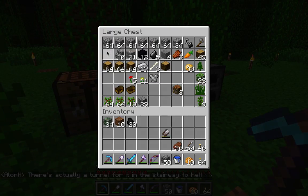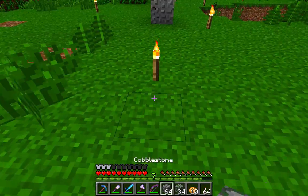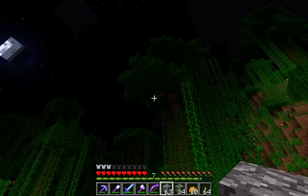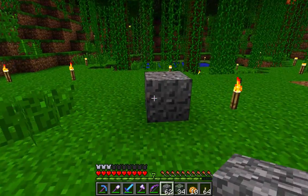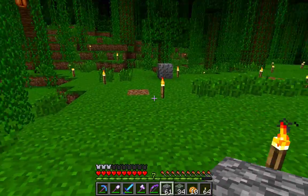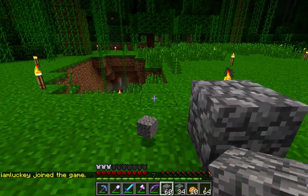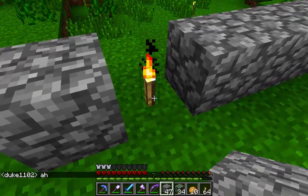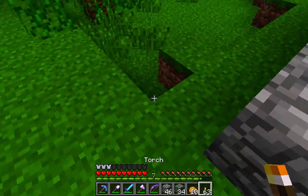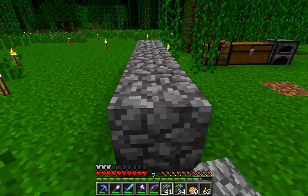I don't have a whole lot of mossy — I've only got 34 mossy cobble — so unlike most jungle temples, this one's gonna be made almost entirely out of cobble. I've got some stone stairs. As I find more mossy cobble, I'm hoping that down in that ravine we discovered yesterday — which I explored a little bit, built a ladder shaft down, and lit up the bottom — there might be some more dungeons down there. I need more mossy cobble. I can probably trade for it too — I've got a lot of iron.